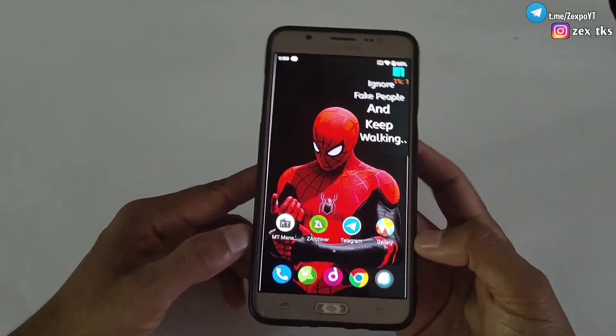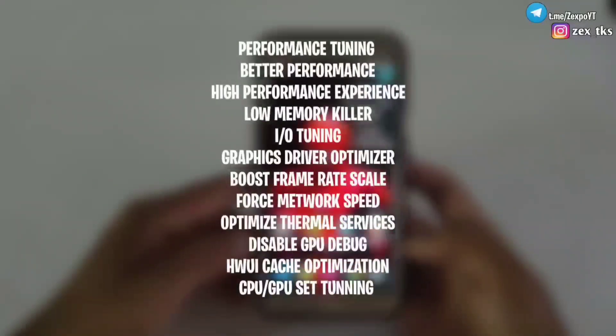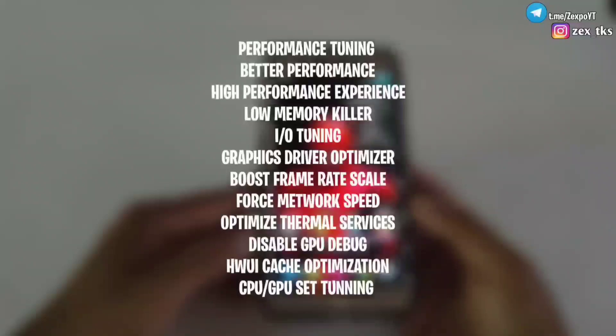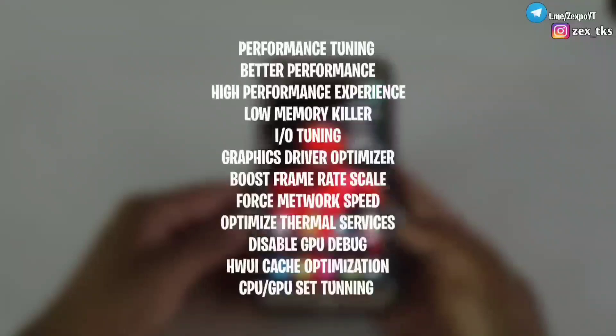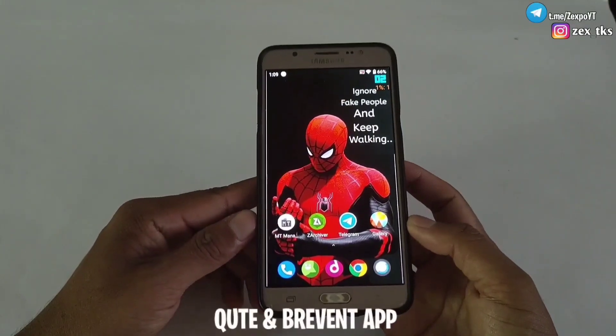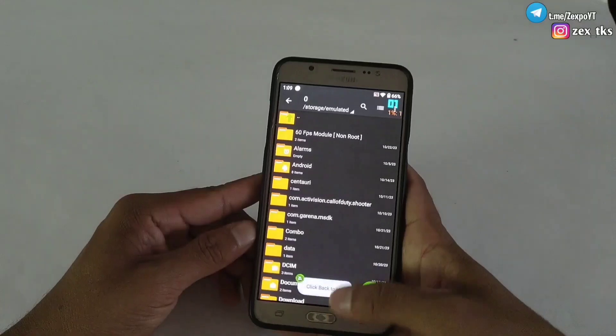Let me explain the main features of this module. It includes performance tuning, better performance, high performance experience, low memory killer, I/O tuning, traffic driver optimizer, boost frame rate, force network speed, optimized thermal services, disable GPU debug, UI cache optimization, CPU and GPU tuning, and many more. This module can be flashed using any root manager app, so whatever app you use, enjoy this amazing module on your device.